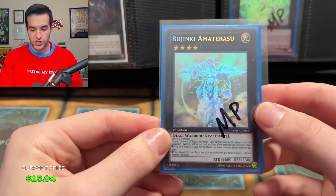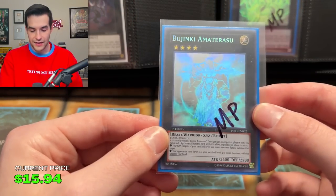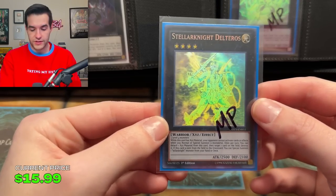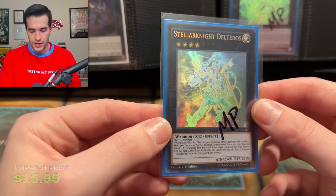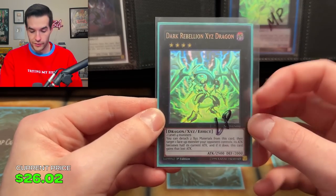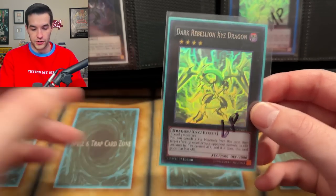Then we have the Dark Rebellion Xyz Dragon — another one you could forget about, but it's a pretty nice card. Foiling doesn't look too good there, we're going to check that in a second. Ultimate Ray looks good, need the Ultra. We just have the mod play Unlimited, so we've got to replace that and get the other two. For the foil comparison — Bujinki Amaterasu looks okay, it's middle ground, not really bad but not great. Stellarknight Delteros looks a little bit better — it's mod play so it has some scratches, but the foiling is hitting pretty decent. And then Dark Rebellion Xyz Dragon — that one has like an aura around it, hits better on the monster. That one looks pretty nice.